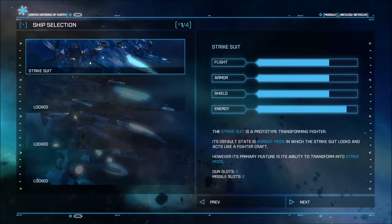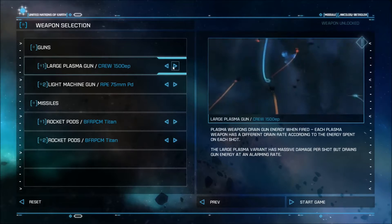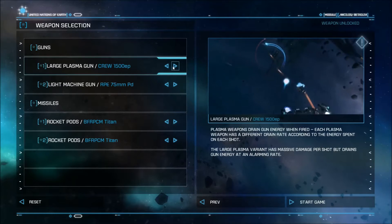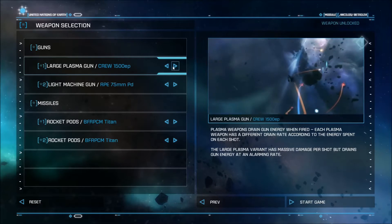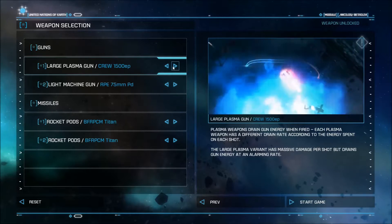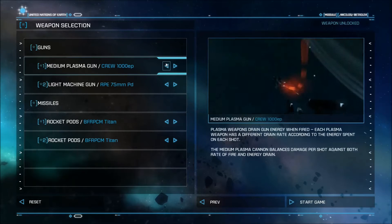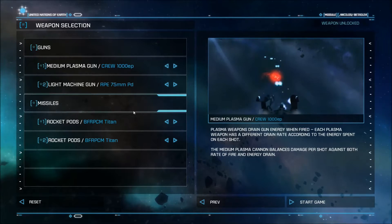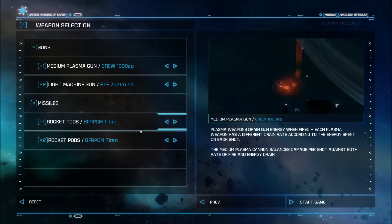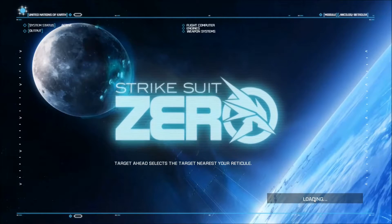We're taking the Strike Suit - this is Strike Suit Zero, we're meant to be flying the Strike Suit. We did get a new unlock: we now have the Large Plasma Gun. I'm kind of tempted by it, but I have played through the game before, about a year ago. The problem with the Large Plasma Gun is it's massive damage, but you get like three or four shots before you drain your ship's entire battery. So I prefer to stick with the Medium Plasma Gun - it's a good middle ground between rate of fire and damage. I do like having lots of Rocket Pods because we've got Flux Missiles, so we don't really need to worry about lock-ons.